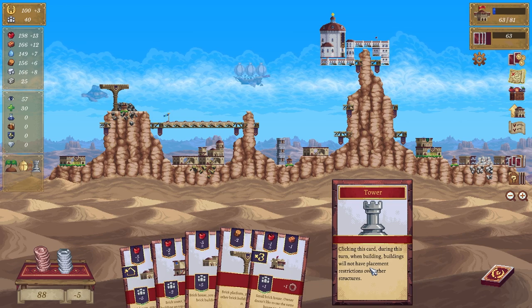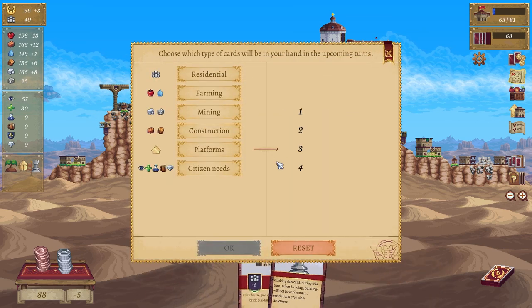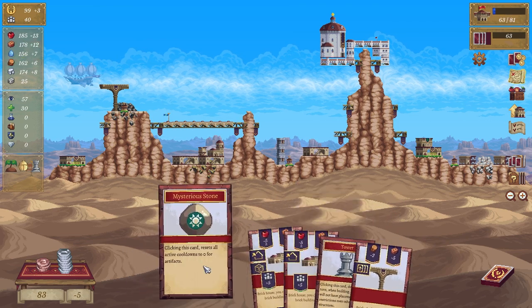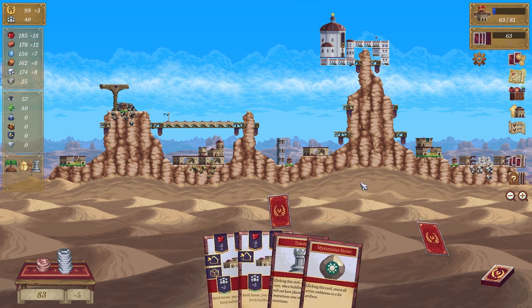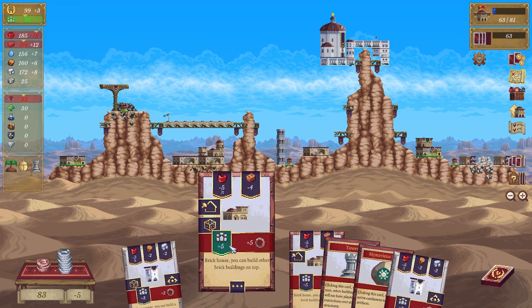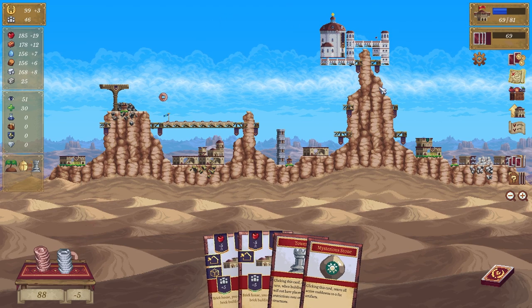Let's get rid of that, that, that, and that — discard. Platforms yes, definitely want platforms. Definitely want residents. Mysterious stone — clicking this card resets all active cooldowns. Nope, yep cool. Stone pillar — we're going to go this guy, and we're going to go this one. Look at this lovely house up here, it's awesome.